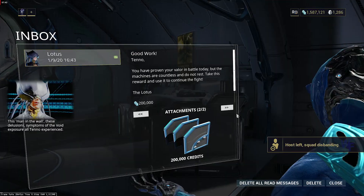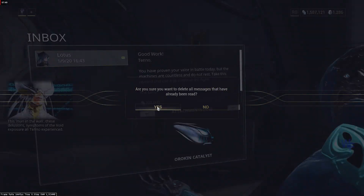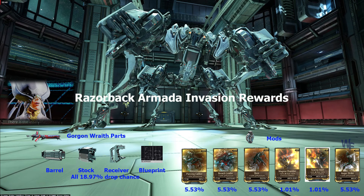Upon defeating the Razorback three times, you will receive 200,000 credits and an Orokin Catalyst. Razorback can be repeated endlessly until the invasion ends. Gorgon Wraith parts and rare mods are the event awards. Congratulations on completing the Razorback Armada invasion event.